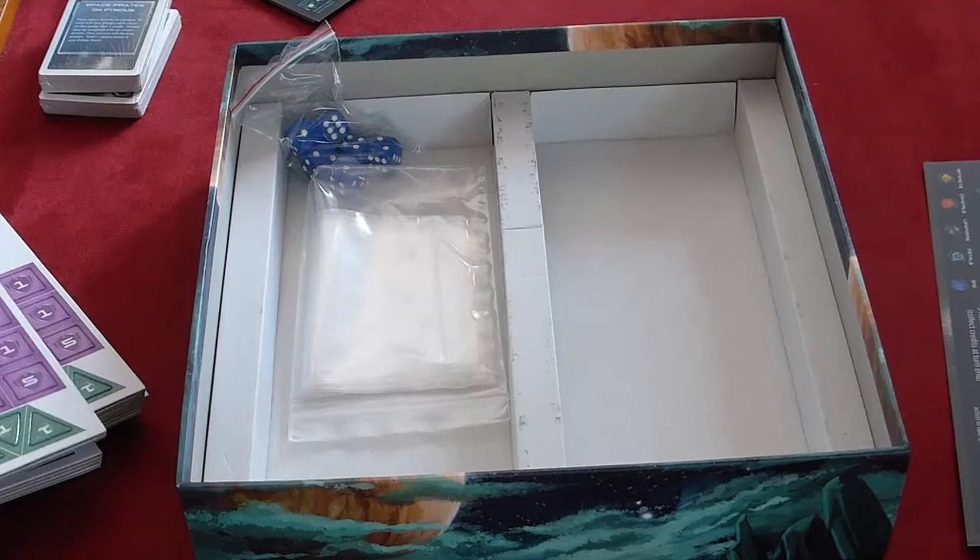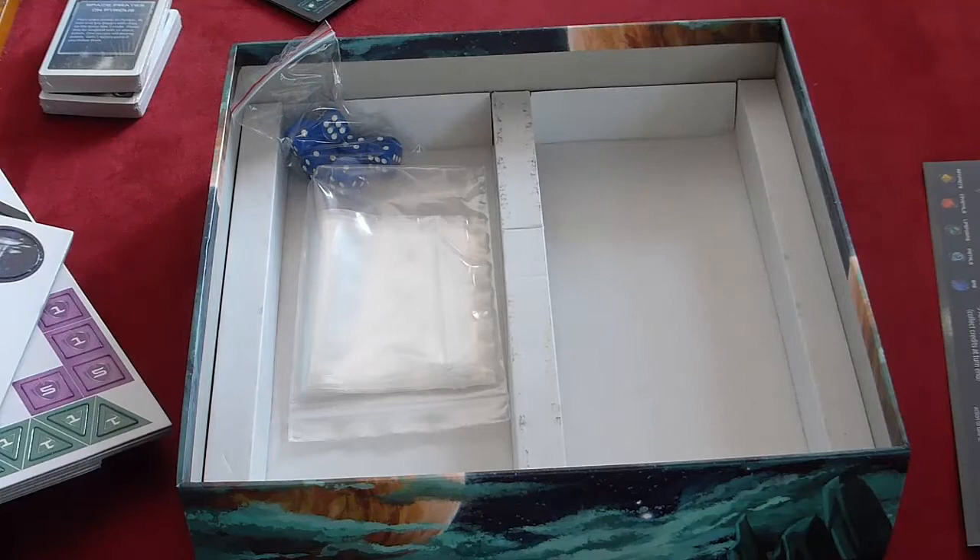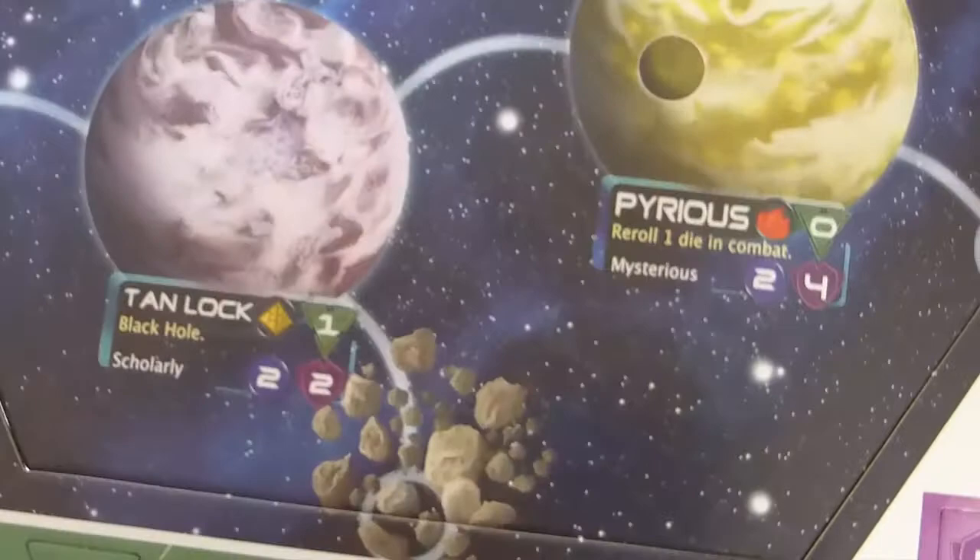The real bread and butter of this game is these punch-out boards. I've got to admit this is done by a publisher and designer that isn't exactly well known in the field — they haven't done many games — but look at that. That is what you want planet systems to look like: so colorful, so gorgeous.